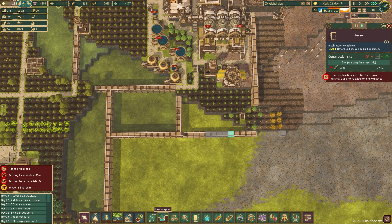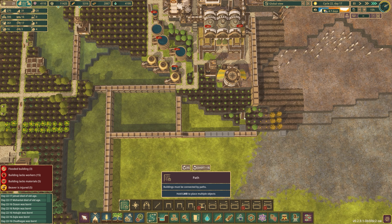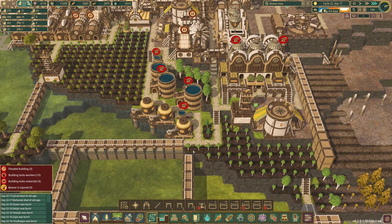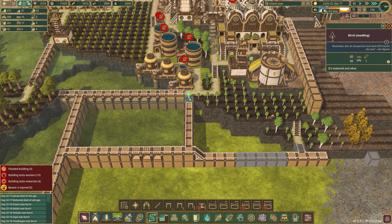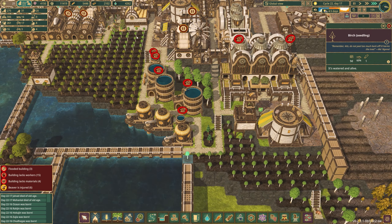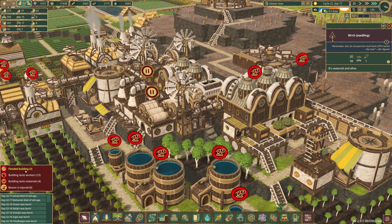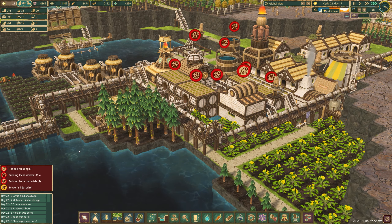Why don't we put a little platform here and run a road right down — hopefully that gives us the connection. The other thing we could do if that doesn't work is get rid of this tree, which should shorten the connection up so we can put a path right there. Things are looking good — some minor flooding, that's going to go away, not a big deal.